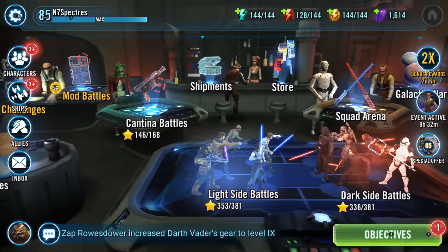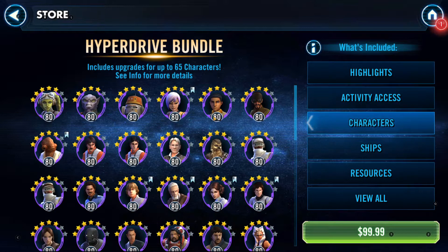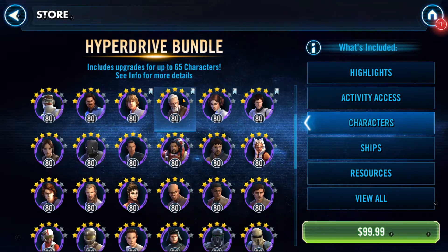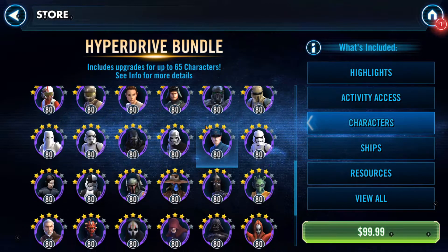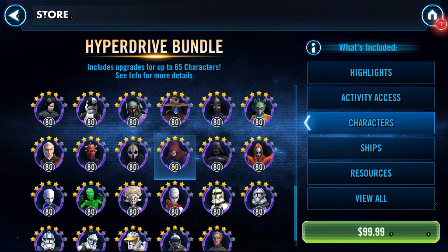Let's take a look at the Hyperdrive Bundle. You unlock some mod slots — basically you're getting a boosted start for $100. You get the Phoenix Squad, so you can automatically — well, you have to do a little bit of grinding — but at least you get a five-star Thrawn after getting some gear for them. For Rebels, you'll need them for First Order. There's the Resistance, so you could probably get Jedi Training Rey after grinding to seven stars. You can also get BB-8 for five stars, and R2-D2 since there are some Empire characters there.